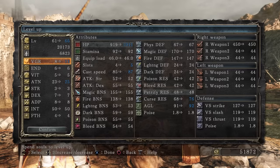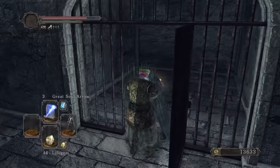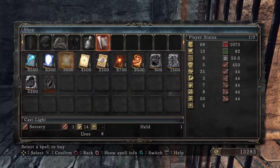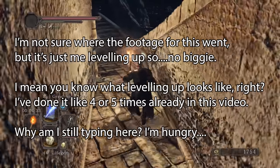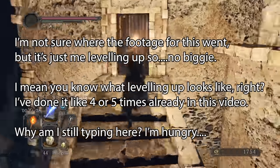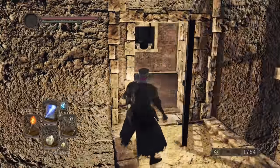I level to 25 Attunement and 13 Vigor with the souls gained from them. We kill another Pursuer for Twinkling, grab the Bastille Key, and free Straid. I buy Cast Light just to make certain areas a little nicer later. I use the Sentinel Soul as Heavy Homing Soul Arrow sucks, and level up Faith a little to prepare for the next cycle. I think we're in a pretty solid position now, so let's start blasting through some bosses.